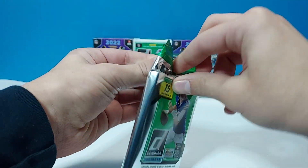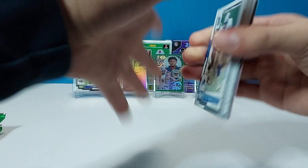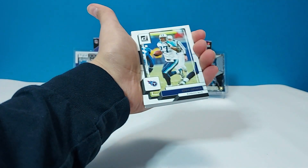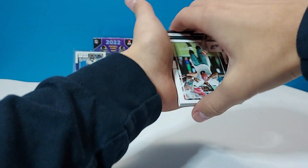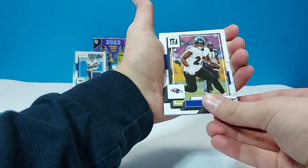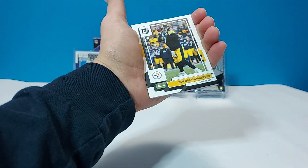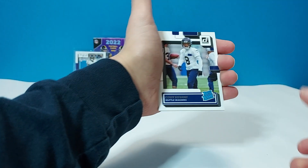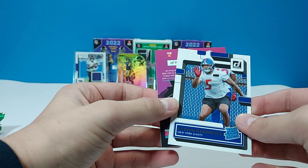So we got three packs of Donruss left. We have Barry Sanders, Aaron Donald, Eddie George, Russell Wilson, Dalton Schultz, Donovan McNabb, JK Dobbins, Marcus Davenport, David Njoku, Ben Roethlisberger, JuJu Smith-Schuster. You have Kobe Bryant — a Rated Rookie. And a Rated Rookie of Kayvon Thibodeaux — there's a nice one.